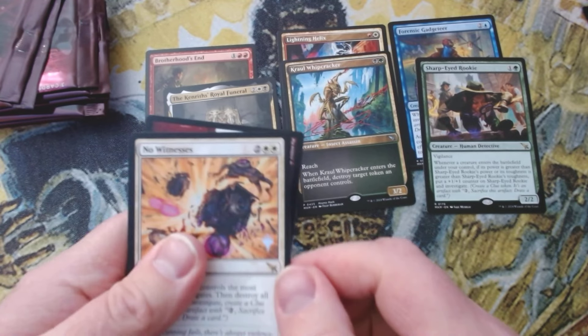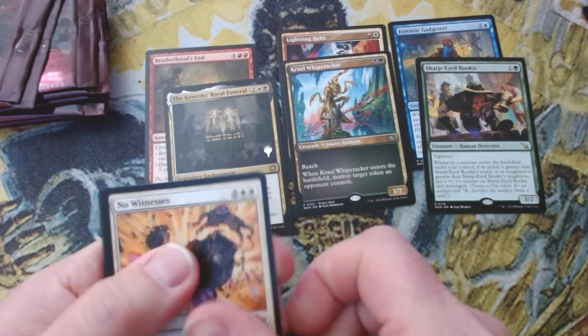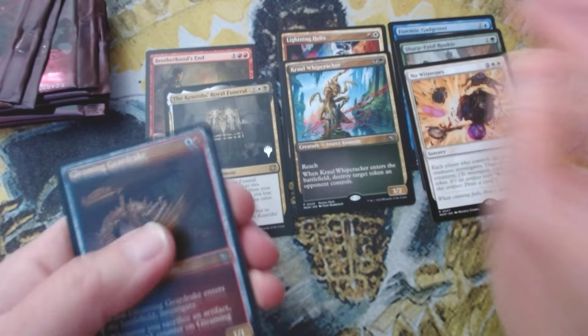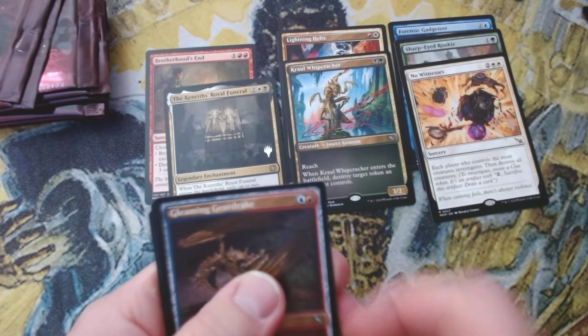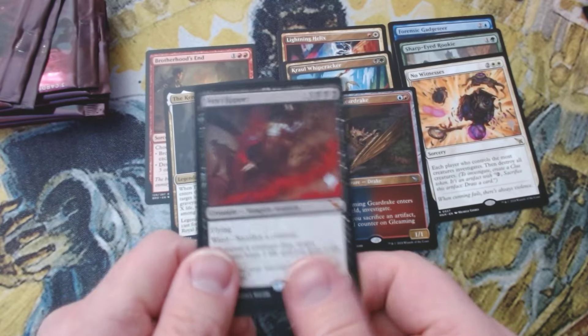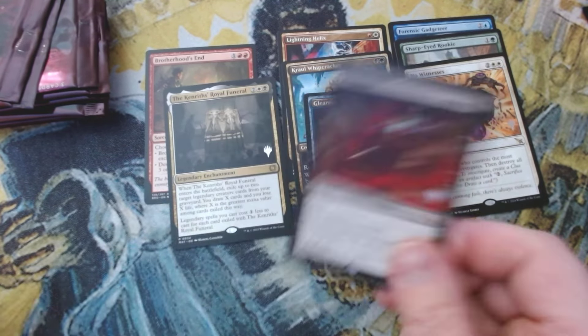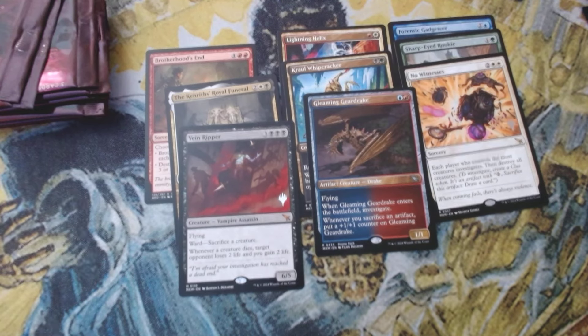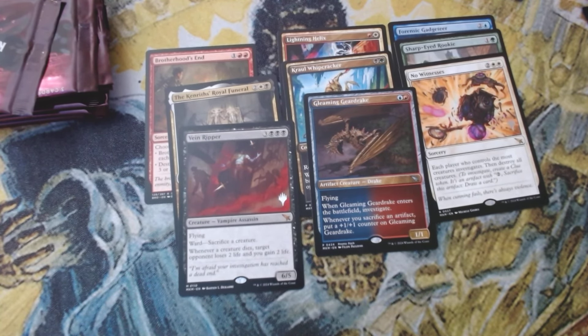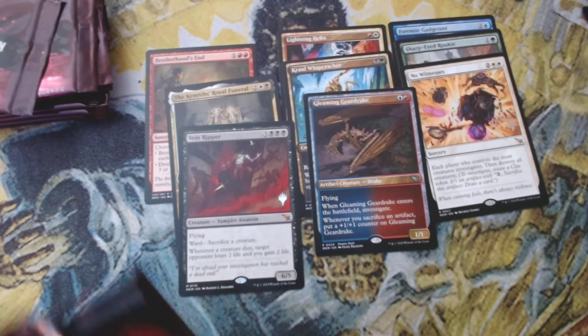This pack is going to have some magic for us. No Witnesses — decent wrath, probably sees a lot more play after some of the current wraths rotate out in a few months. Gleaming Gear Drake... and Vein Ripper! That's a $30 hit right there. Nice hit — doing well so far, two decent hits and one bomb hit.